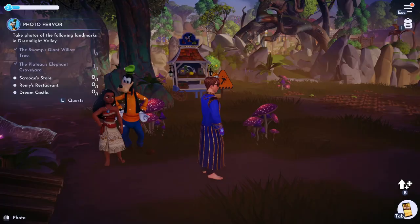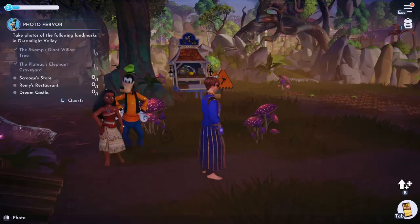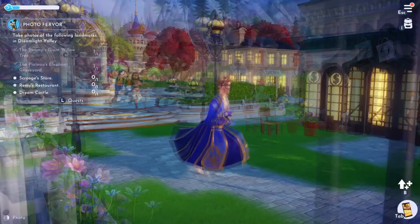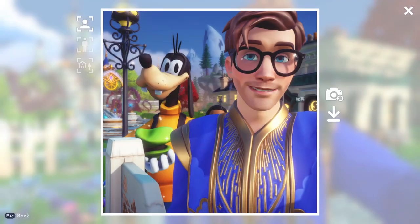Now we just got to go to Scrooge's Store. I think you all should know where that is. And we need to do Remy's Restaurant and the Dream Castle — I wonder if I can do them all in one go from right here. It's sort of all in there. We got Remy's Restaurant and Scrooge's Store at the same time, but we didn't get the castle.